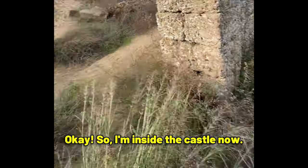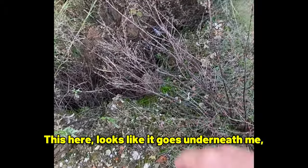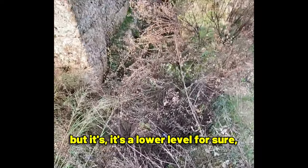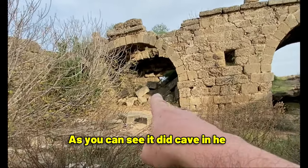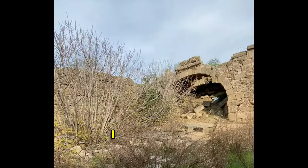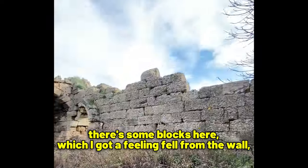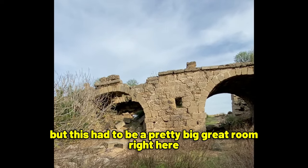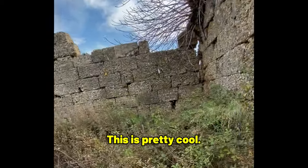I'm inside the castle now. We came from that way. This here looks like it goes underneath me, which I am not going to go down through. It's a lower level for sure. I'm not going underneath that archway — as you can see, it did cave in here and I don't feel safe. But it goes out that way. There are some blocks here which I think fell from the wall. This had to be a pretty big great room right here — this is just pretty cool.